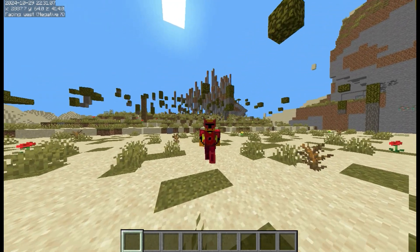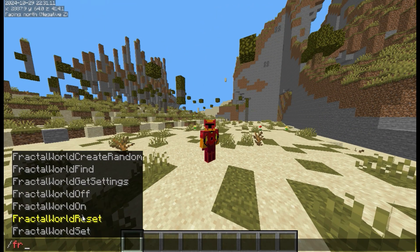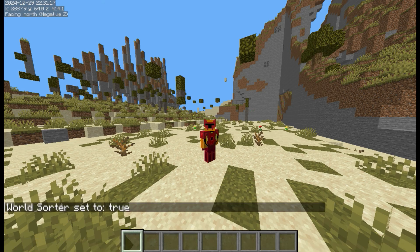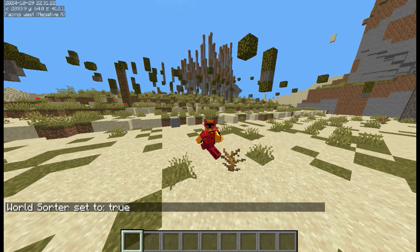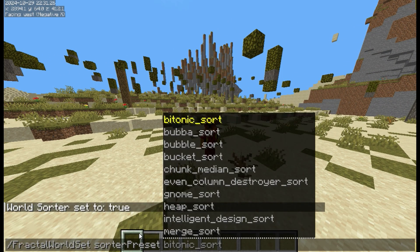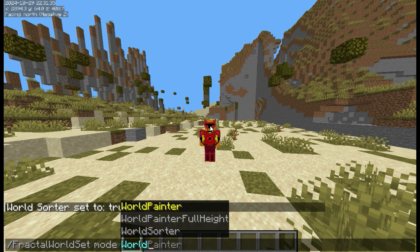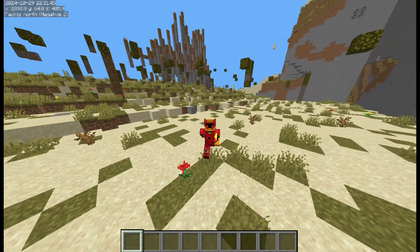So just one more thing before I showcase all of it. To use this, simply type 'fractal world set', you can go to mode and set world sorter to true, and this will change it from being a fractal loader to a sorting algorithm. And you can change the preset with sorter preset — there's a whole bunch of options so far. And the rest of the settings you can just get from the normal fractal world settings. So enjoy the showcase.